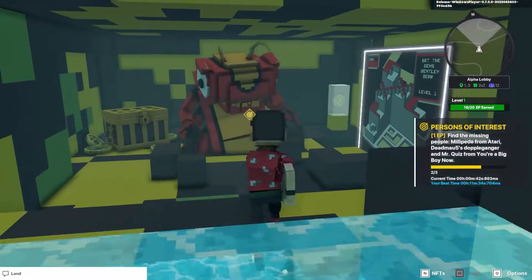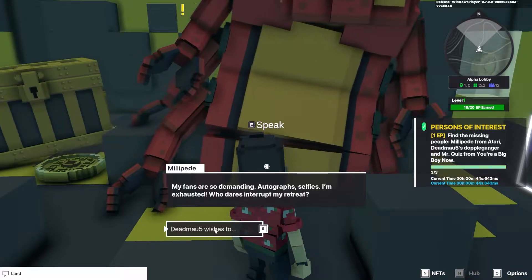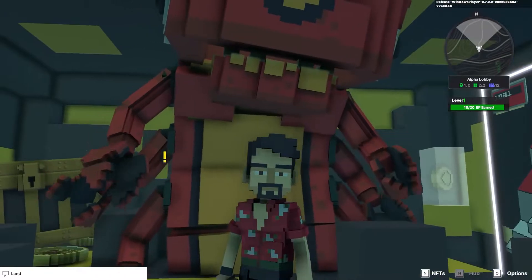For the third one, just go down here and you will find him. That's it. Now we have completed the Persons of Interest Alpha Lobby objective.